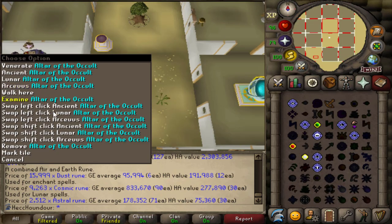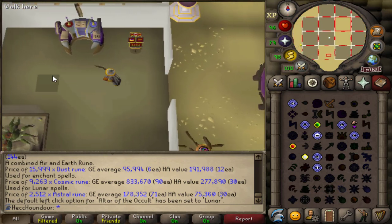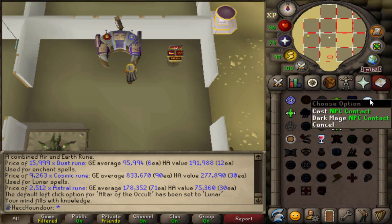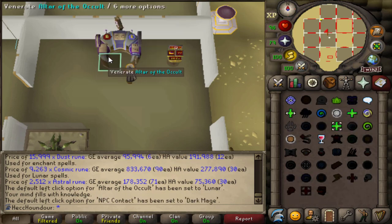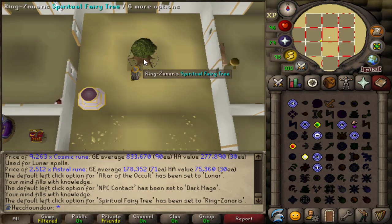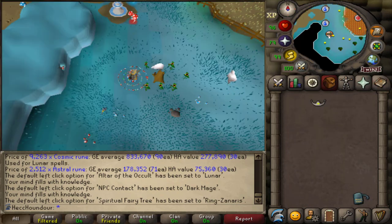First, I want to set things up with RuneLite. Just to make things a bit easier, I'm going to shift-right-click on the occult altar and select swap left-click lunar. That way, the left-click option is to switch to the lunar spellbook. And I'm changing the left-click option on the NPC contact spell to the previous contact, which is the dark mage. And I'm swapping the left-click on the fairy ring to Zanaris. I also did the same thing earlier with my house teleport spell so it goes to my partner's house instead of my house.